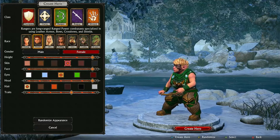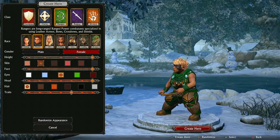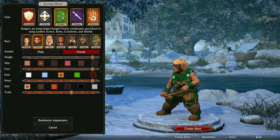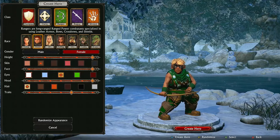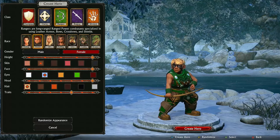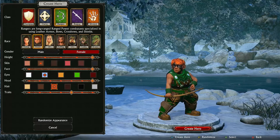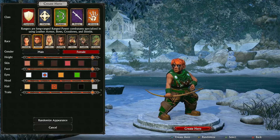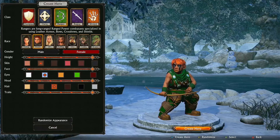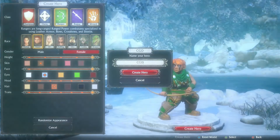So skin colour — that doesn't seem to make much difference. We can change the face — is that making any difference? We've got two choices. Let's go for blue eyes for a laugh, brown hair — though it looks more male to me. Let's go for redhead. Traits is obviously the tattoo on the face, so we'll go for that and create the hero. We'll just go nice and simple — CGD.